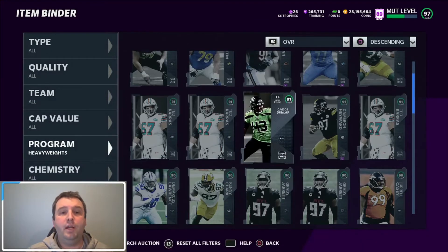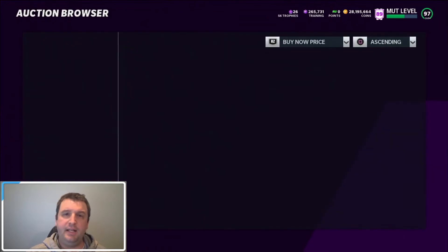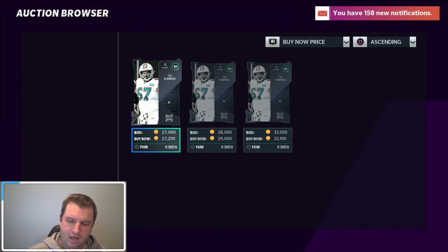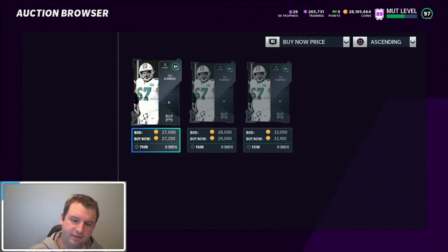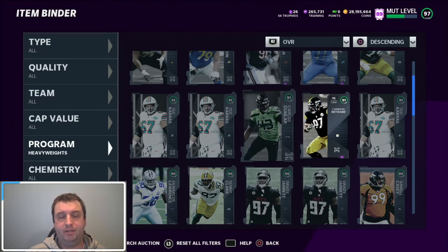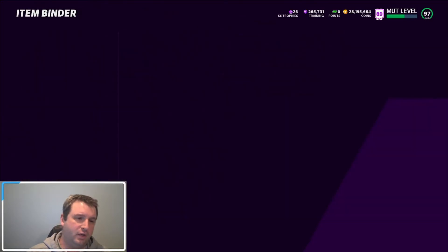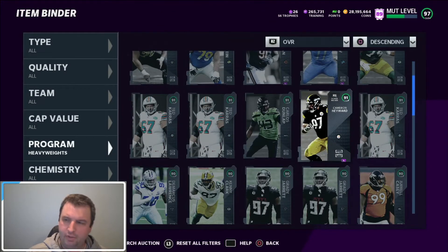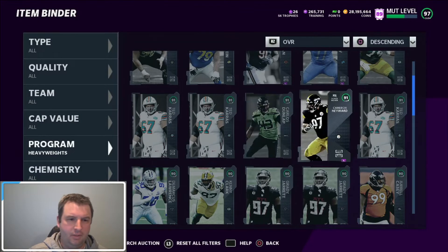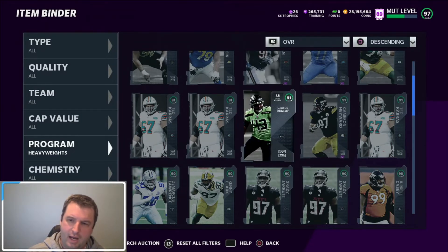Now looking at the 91s. We got 3 Ted Carases — he's at 27K, so that's 71,000 coins just for Ted Caress. After auction house tax, that comes to 24,300, which is a 3.4 training value ratio. Definitely still a sell since he's above training value. Carlos Dunlap is at 30K — we'll put him at 33,000. He does not have a power-up, so I'm a little surprised he's that high, but that's okay.